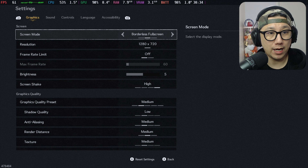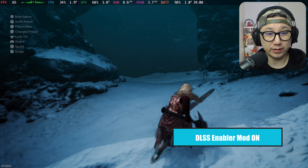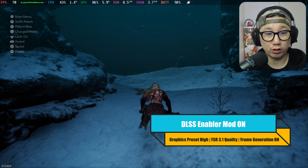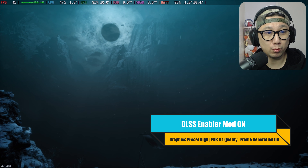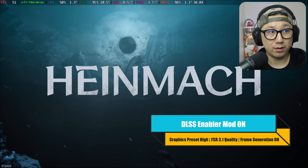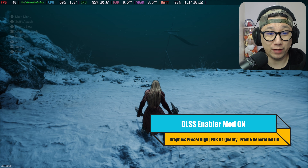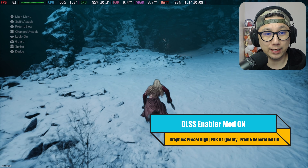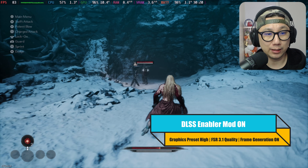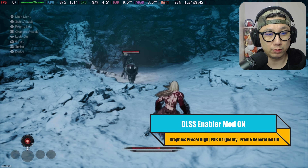Let's try high settings. Remember, I've got FSR frame generation on using the DLSS enabler mod — that's why I can enable frame generation. It's not real DLSS because we don't have an NVIDIA GPU on the Steam Deck. It's just a mod that enables the toggle and then translates it into FSR 3, which is open source — that's why they can do it.